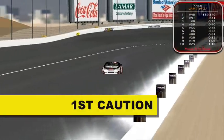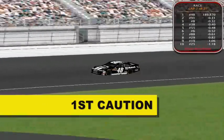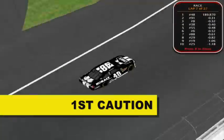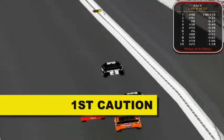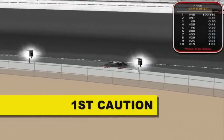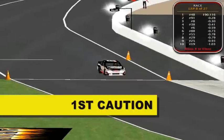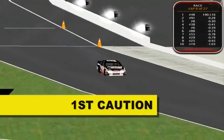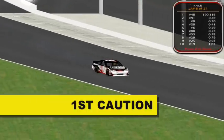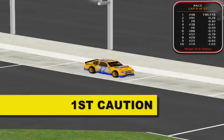Brian LaFleur is smoking! Leading to the line is Aaron Williams — he will lead them to the line as we have our first caution. Cole Daly is upside down and Brian LaFleur Jr. of TwinX Racing has blown up. We're going to have to take a look and see what happened here, but that 77 car from Penske is destroyed. Brian is done for today. Let's see what happened to the 77.